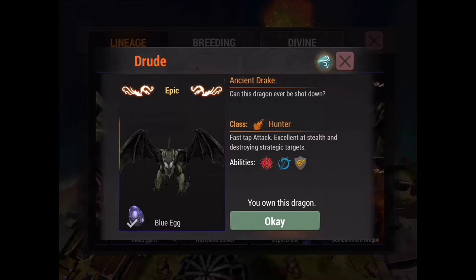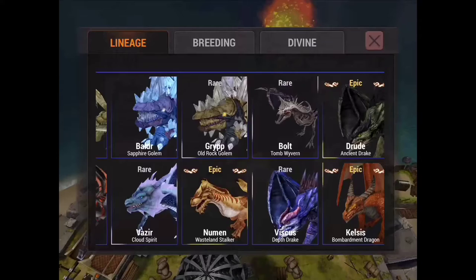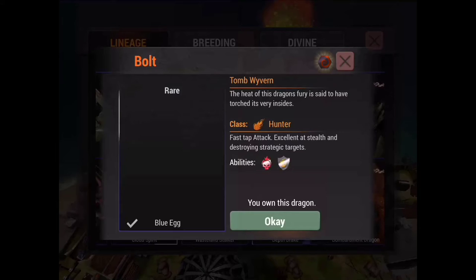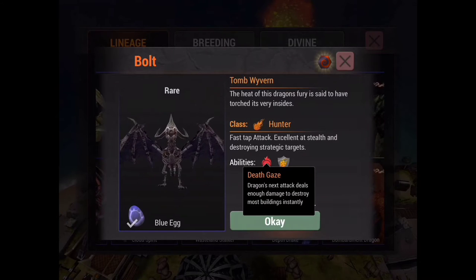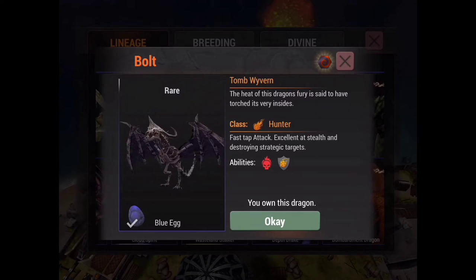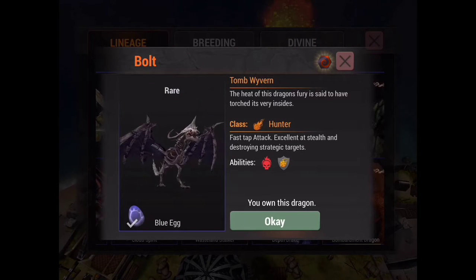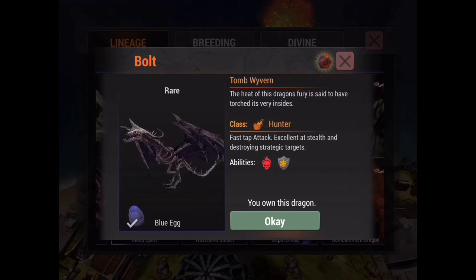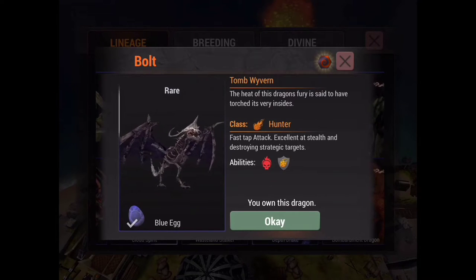With the blue tier, you're going to want to start with Bolt and Drood. These two dragons are very powerful at lower levels. Drood's key spell is Healing Mark. For Bolt, it's Death Gaze — probably one of the best spells in the game, because it will take out a building entirely with just one rage. You can effectively take out five different buildings at any level. Even a level 5 Bolt can one-shot a level 40 tower with Death Gaze, which is incredible.